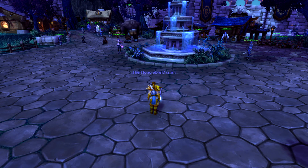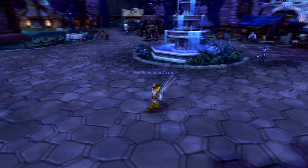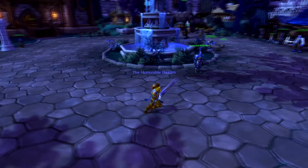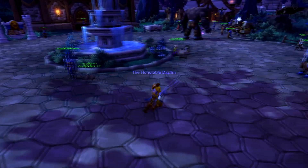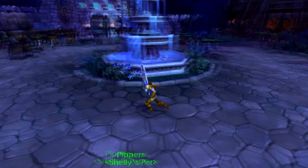Let's first look at movements. When you're PvP'ing, your enemies will want to get behind you most of the time — rogues will open up behind you. So a very important technique is strafing. When you hold down your right mouse button and press A or D, you'll move sideways like this.